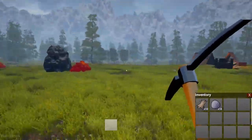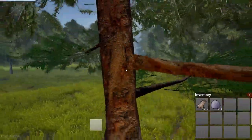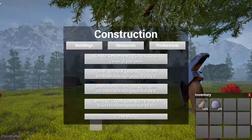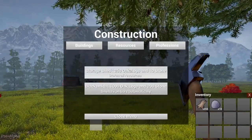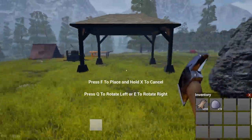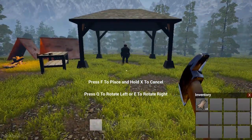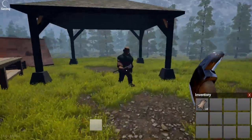You have to use the pickaxe for stone and the axe for wood. So, the simple settlement we have done, and we want the storage shed. This is what it looks like — it's quite nice. The idea behind this game is really nice. Then we get Alfred.